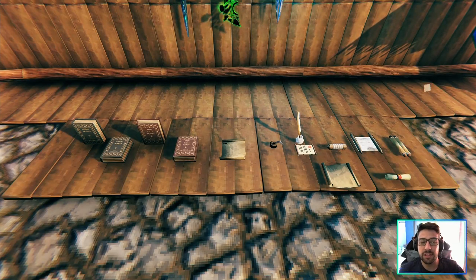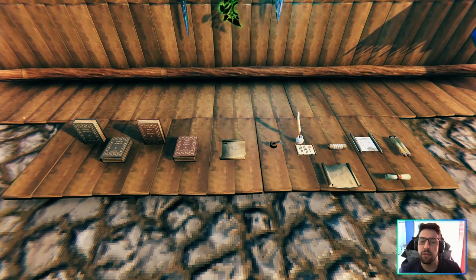We have books in a lot of positions — vertical and horizontal — which is nice. We have a lot of scrolls, diary pages, you name it. There's a lot of stuff in here for you to decorate your table, which is very nice.